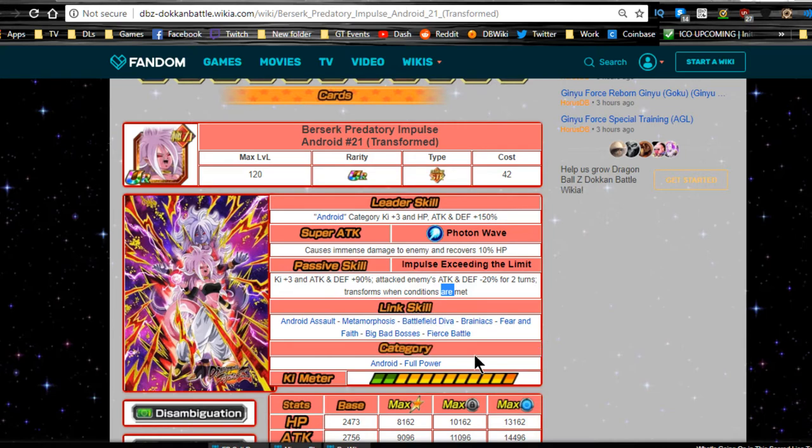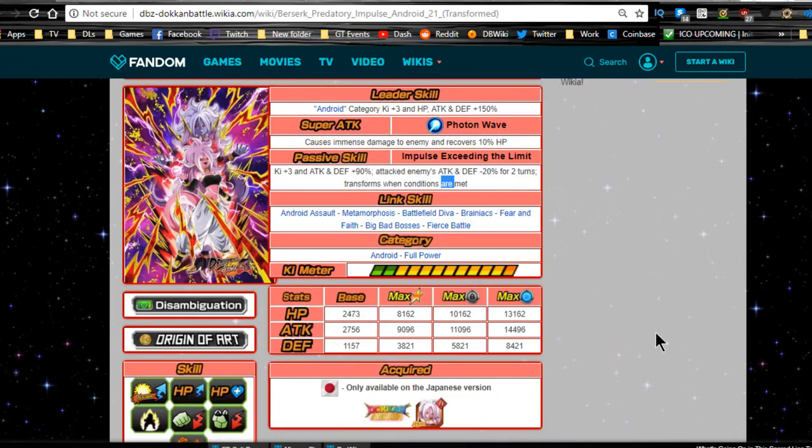Her link skills are Android Assault, Metamorphosis, Battlefield Diva, Brainiacs, Fear and Faith, Big Bad Bosses, and Fierce Battle. Her categories are Android and Full Power. Thankfully we finally got another Extreme STR type, and she links very well with Janemba — that's going to make the Extreme STR mono team a lot more viable. Her max stats with base dupe system are HP 8162, attack 9096, defense 3821. With the dupe system unlocked: HP 10162, attack 11096, defense 5821.